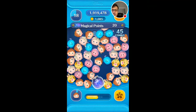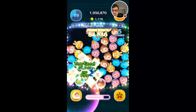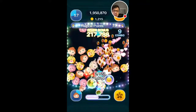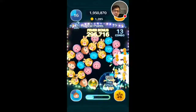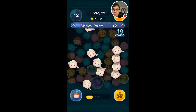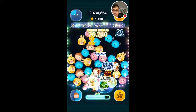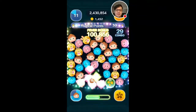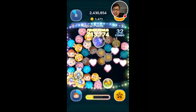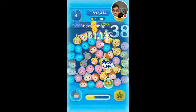One tip I can give you for this particular character is to make smaller chains so that the animation doesn't waste that much time, because even with the bombs you can't really click them right away — there's a delay when the animation is taking effect. So the best approach is to stick with small chains at various corners of the playing area. That is probably the most efficient way to continuously clear while not wasting time waiting for the animation.